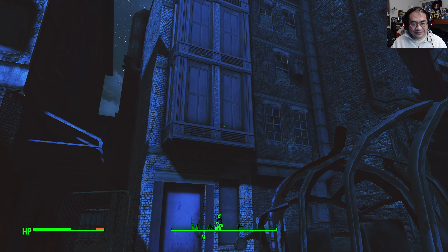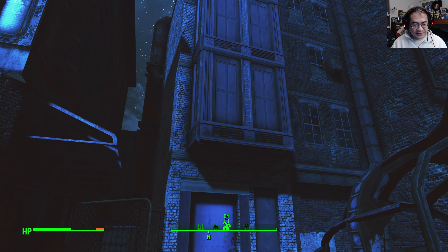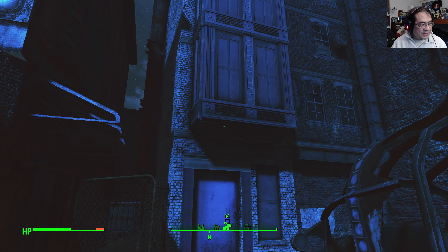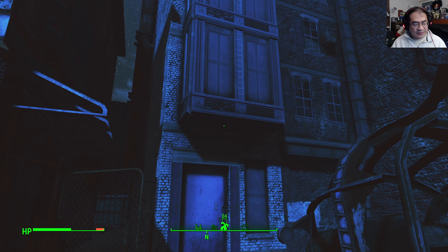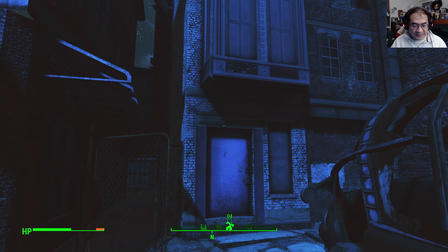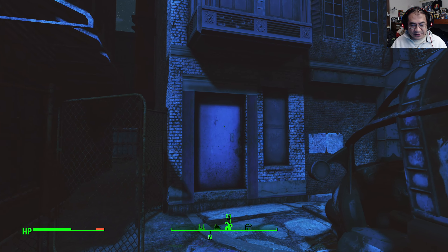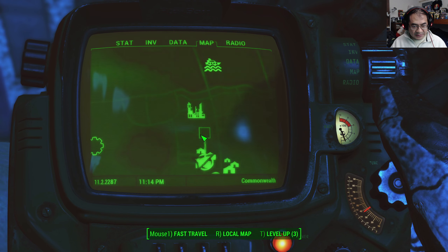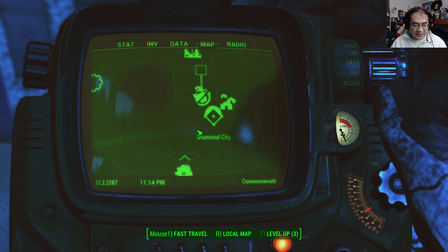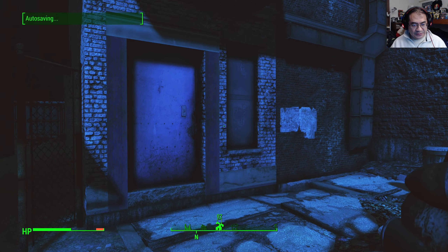Greetings YouTube land, welcome back to another Fallout 4 house mod showcase. This is a place called Communist Bunker, created by Jason Unrui. I'll put a link to Jason's mod in the description box below, linking to the mod on Nexus Mods. It's located not very far from Diamond City - just a little bit northwest, close to Fen Street Sewer. Okay, here it is - Communist Bunker, let's go check this out.